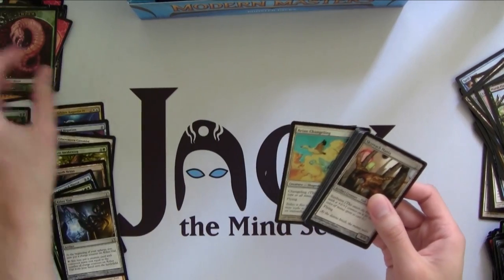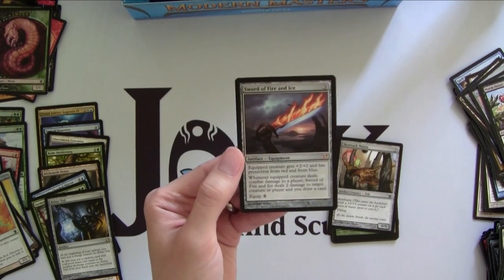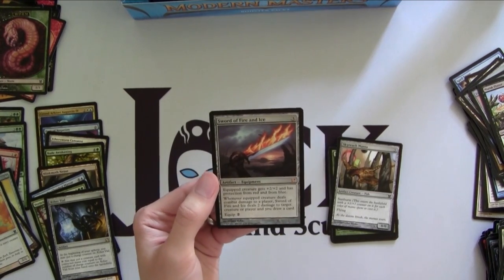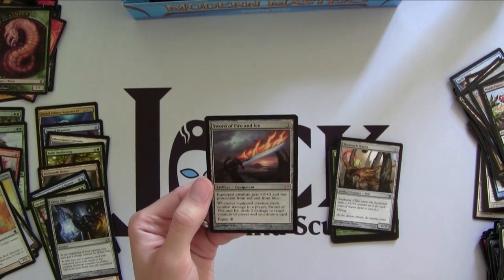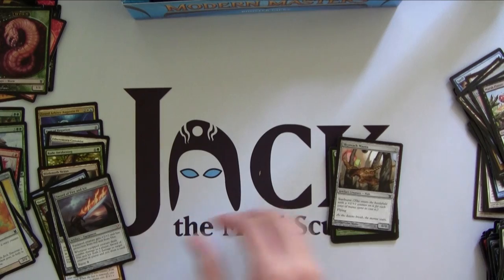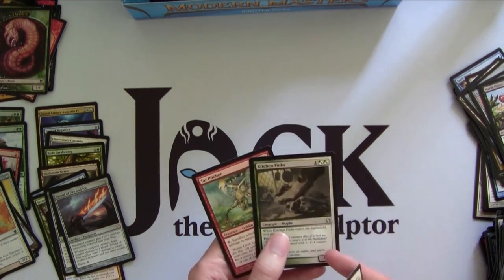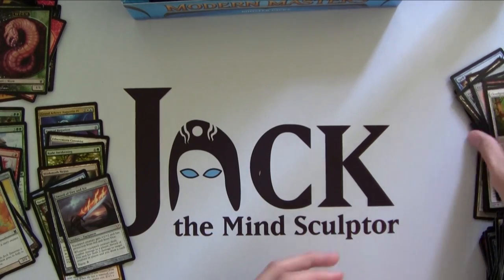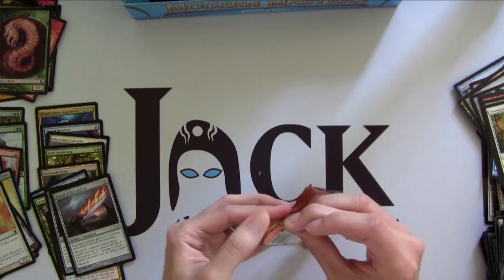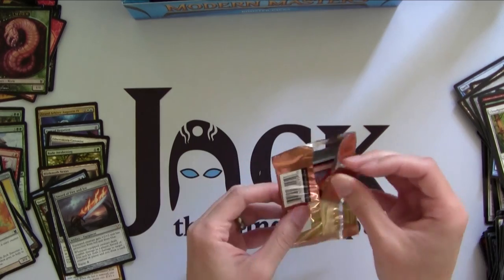We got a Foil Avian Changeling. And then our rare is — BAM! — our first really good card and our first Mythic: Sword of Fire and Ice! Really nice new art, and Sword of Fire and Ice is definitely one of the higher-priced cards. Not as high-priced as a Tarmogoyf or Bob of course, but still a cool card. I actually already have a couple of them. Kitchen Finks too — this guy is worth money. Our first Mythic is a decent one, and we have yet to get any Foil Rares or Mythics yet, so still looking out for those.